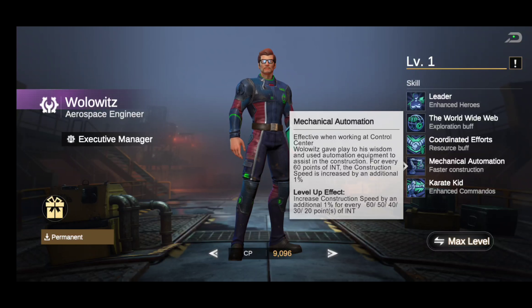The next skill is called Mechanical Automation — effective when working at the Control Center. Wolowitz used automation equipment to assist in construction. For every 60 points of INT, construction speed increases by an additional one percent. The level effect scales: for every 60, 50, 40, 30, then 20 points of INT, you get that one percent additional construction speed boost.